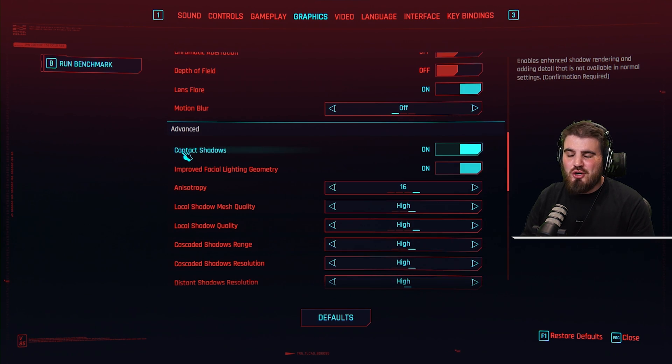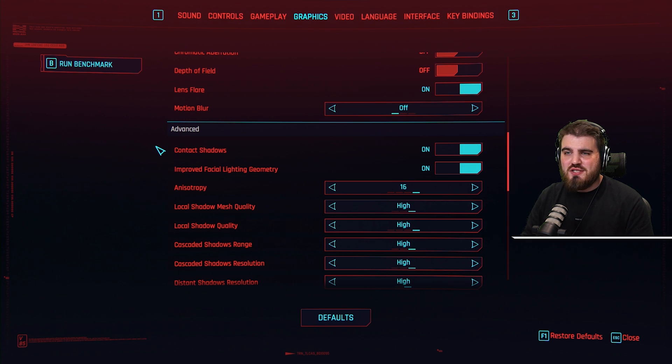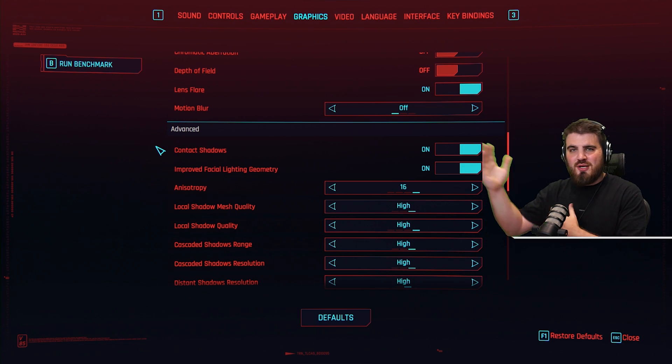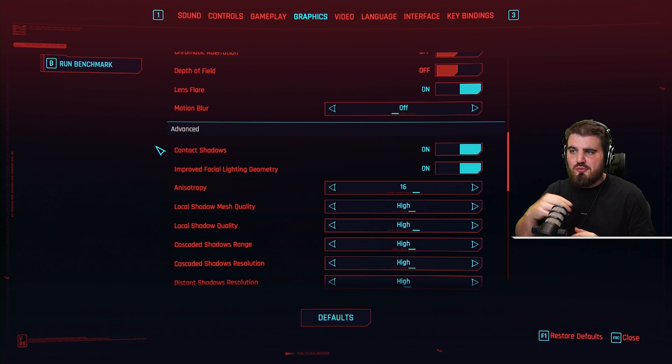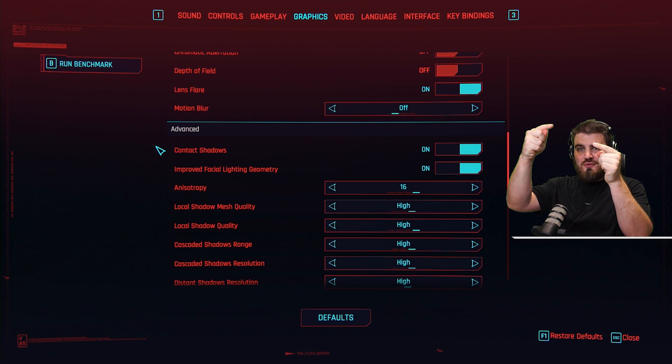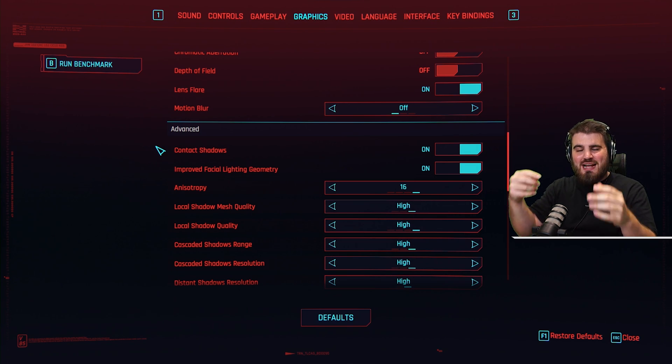Moving into the advanced section: contact shadows. These are specifically the shadows that an object casts on itself from a light source — so if you've got the sun beaming down on a stack of planks, one plank will have its shadows cascading down to the next one and so forth.